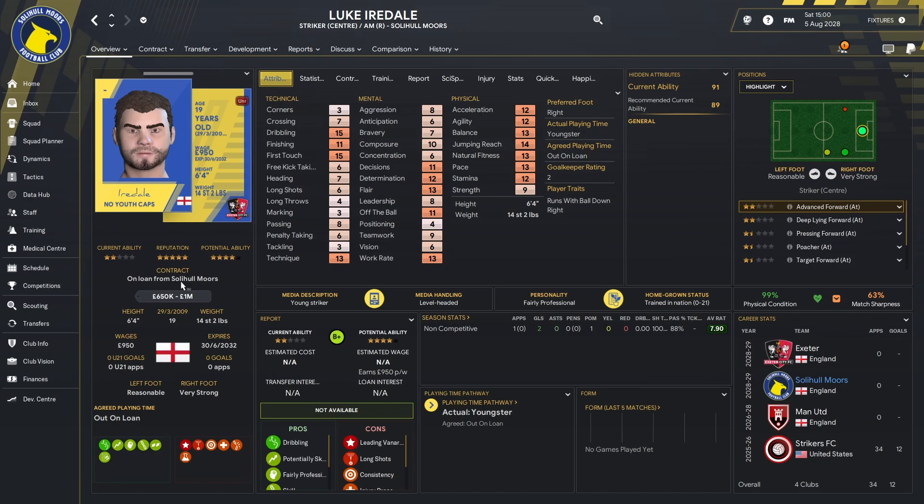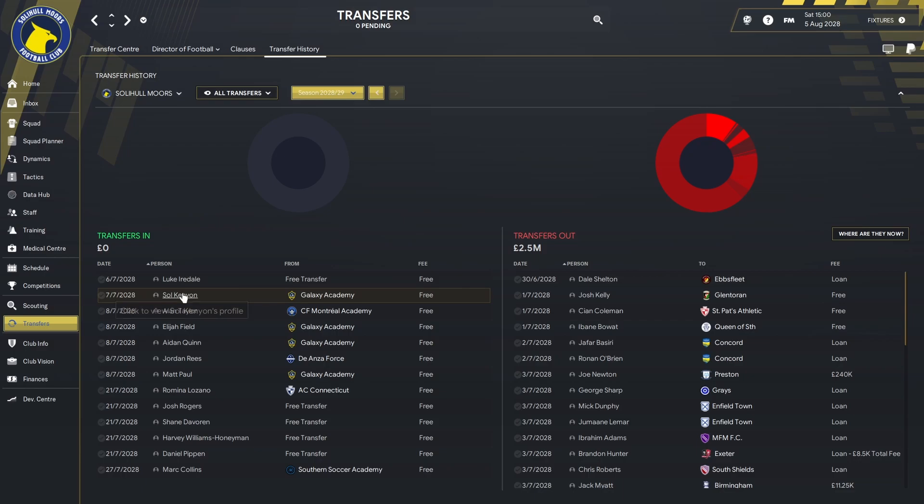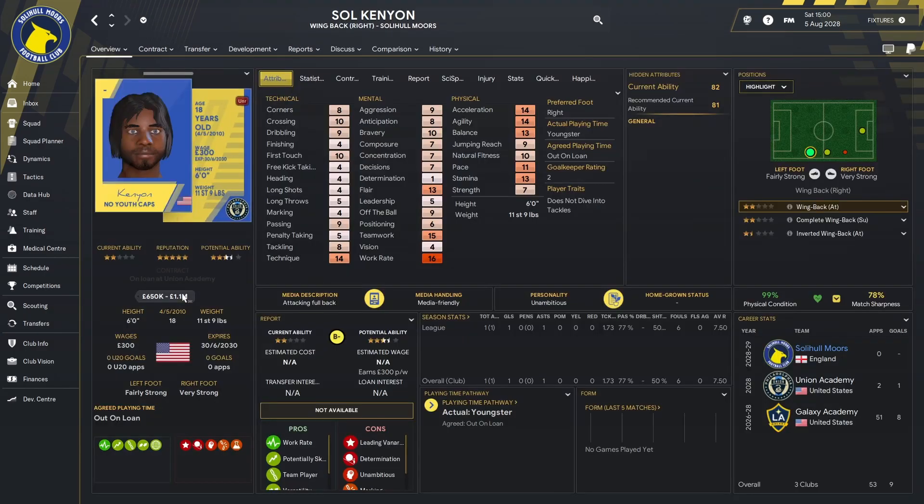If we go into his actual profile, you can see he's gone out on loan to Exeter, and has previously played for Manchester United and Strikers FC. The next player: leaning on that American free transfer system where they develop their own youth players and then we go and sign the ones with second nationalities. We have brought in Sol Kenyon, a player who used to play for Union Academy and LA Galaxy's Academy — a right-sided player who can also play as a makeshift striker.